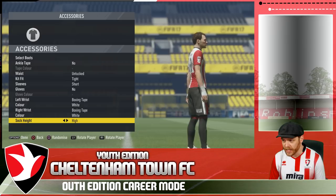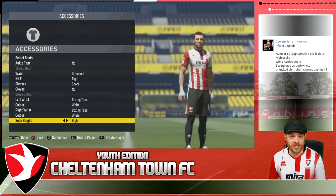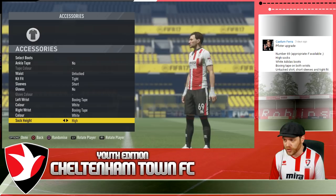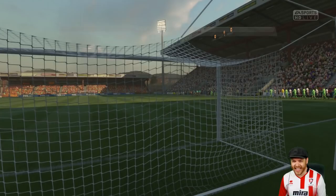Today's player upgrade is of course Fister. This one comes from Callum Ferrer — he's been a long-time watcher of the channel, so thanks very much for being a part of it for so long. He asked if we could give him the number 69, which is his long-lost brother Fister's old number, so he's taken over the family jersey. He wanted high socks, some white Adidas boots, boxing tape on both wrists, untucked shirt, short sleeves and a tight fit kit. So we've done that and let's hope Fister can get a gig and score some goals.